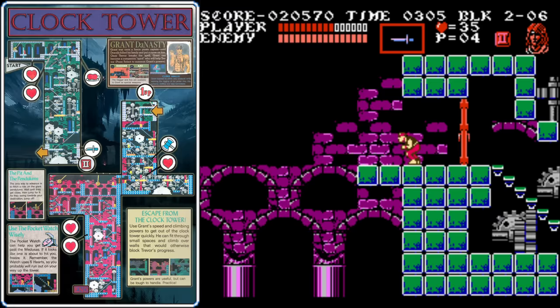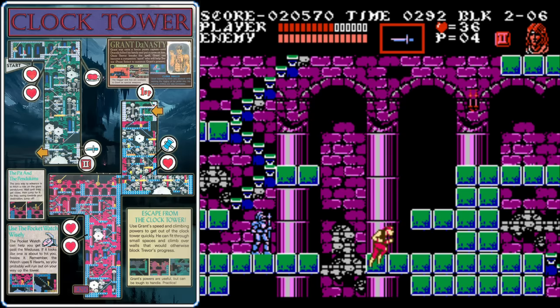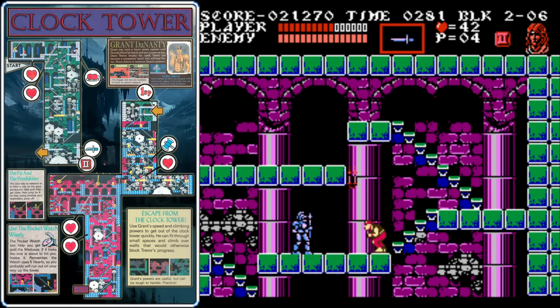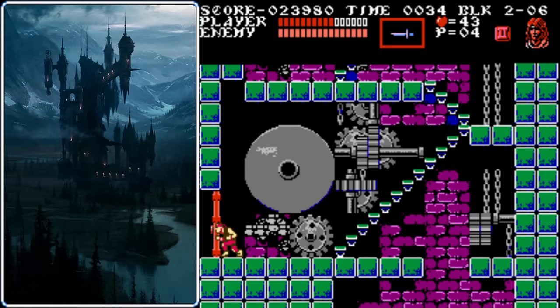Over here we see those pendulums again, but this is going to be pretty easy coming back. We really only need to go across the first pendulum — the second one is unnecessary, so just go down the stairs. Heading back across to the right, we'll do our best Spider-Man impression — climbing across the ceiling and then dropping behind that enemy. Spider Grant! Heading down the stairs and dropping over to the left — that's the fast way to the bottom. Once you get to this door, that's the end of the stage. There's no boss this time.